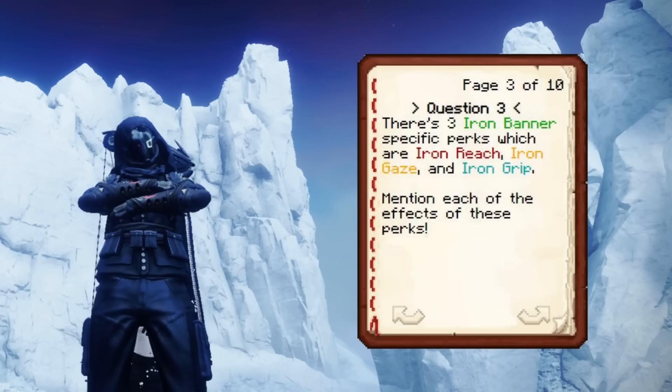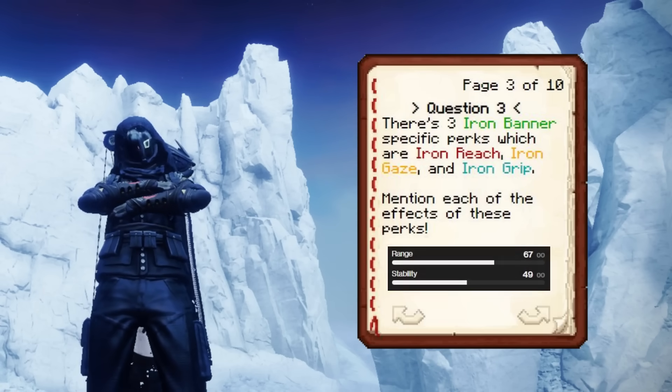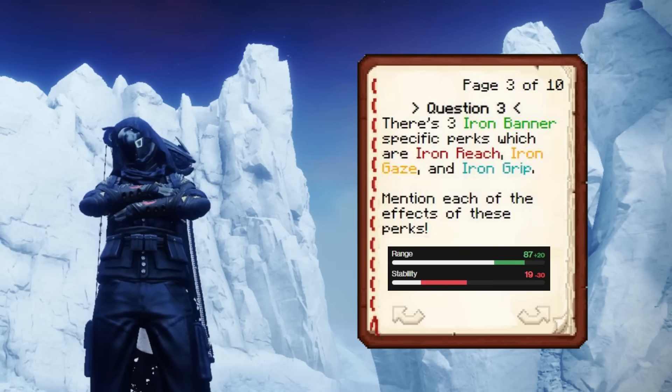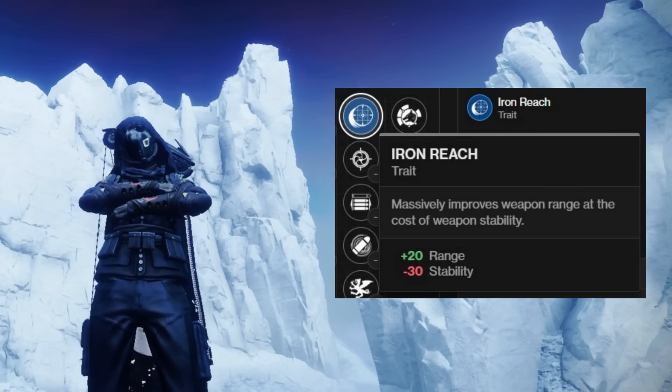Third question: there are three Iron Banner specific perks — Iron Reach, Iron Gaze, and Iron Grip — and they all have a massive double-edged effect which increases a specific stat by sacrificing a different one. Mention each of the effects. Iron Gaze is aim assist, and the deficit is range. Correct. Iron Reach is range and the deficit is stability. Correct. Iron Grip is extra stability at the cost of... reload? Yes, it is reload. You pretty much got all of that right.